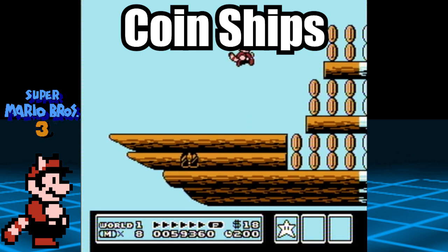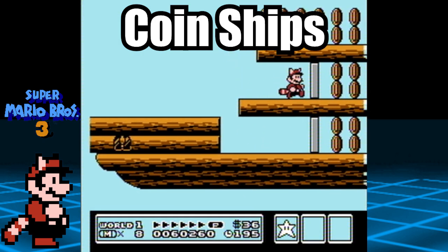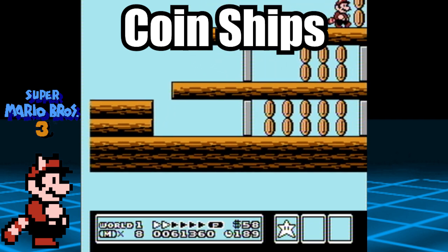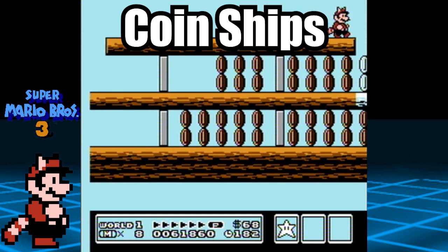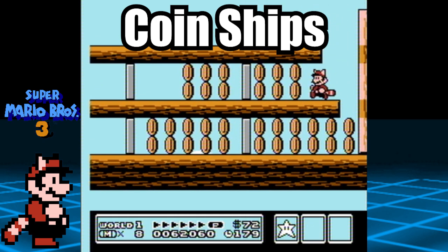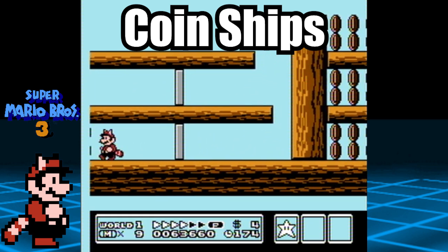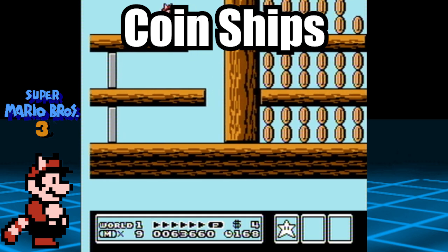The coin ship itself plays just like an airship, but it doesn't have cannons and Bullet Bills. Instead, you will be greeted with an abundance of coins, and just like the airships, the level auto-scrolls as well. There's enough coins here for almost 2 1-Ups. Also, make sure to grab the 1-Ups near the warp pipe at the end.